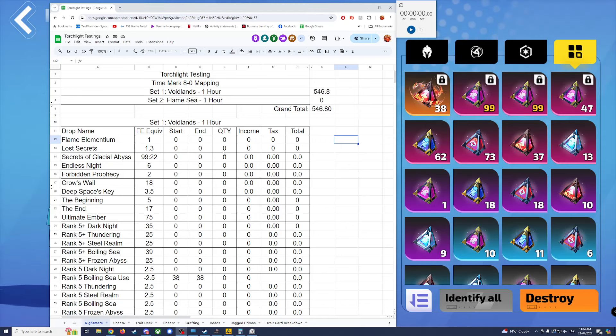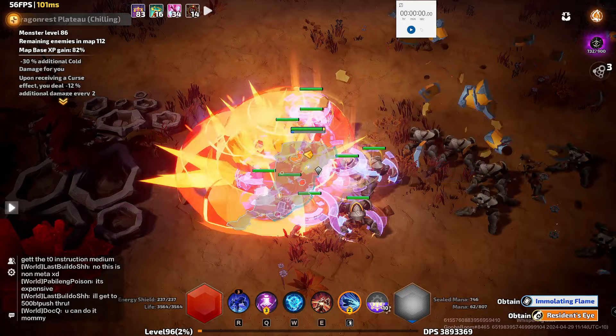Alrighty, round 2 set up and ready to go — let's do some Flame Sea. Unfortunately someone shared a really cool looking build in chat which I want to try, but I'm doing a test so I can't even buy the stuff yet. Anyhow — what a start! You see that down there? I forgot to start the timer as well; this is the first map.